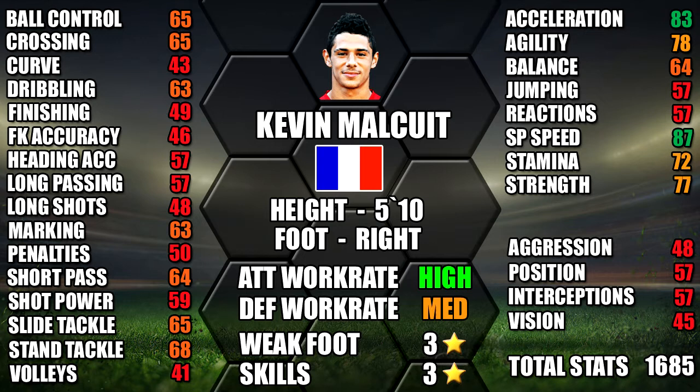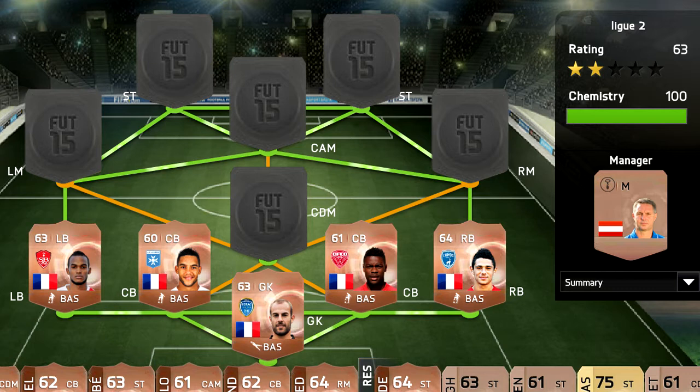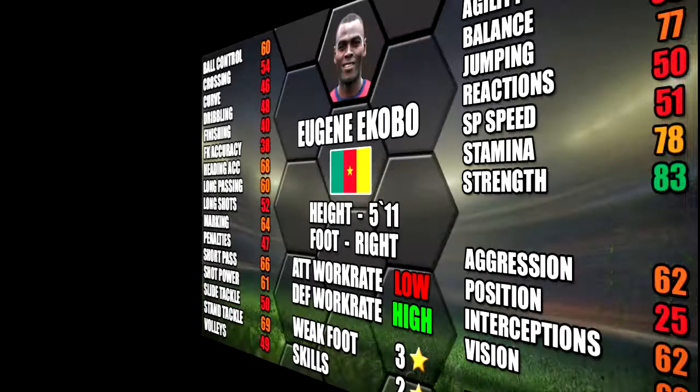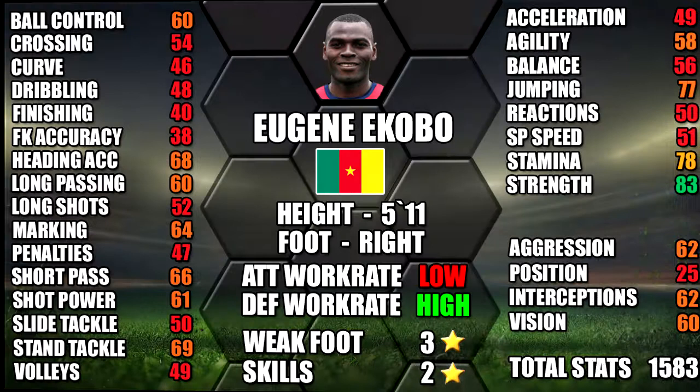Now on to midfield — starting at CDM we have Icobo. He has low pace but good defence and physical card stats. He also has a low/high work rate, which is perfect for CDM as he's going to be staying back. His standouts are 83 strength, 78 stamina and 77 jumping.